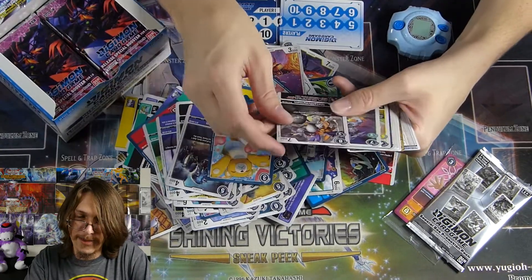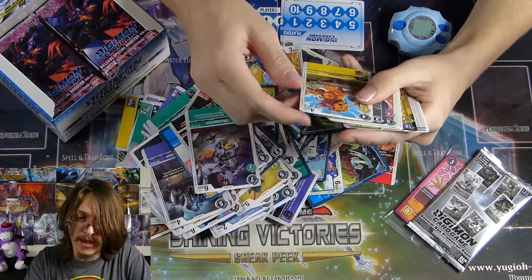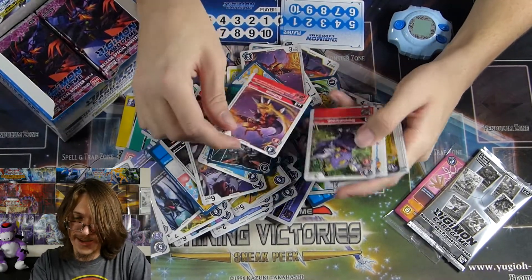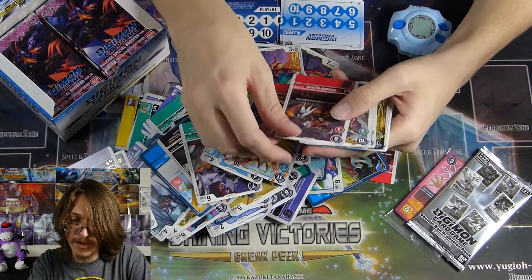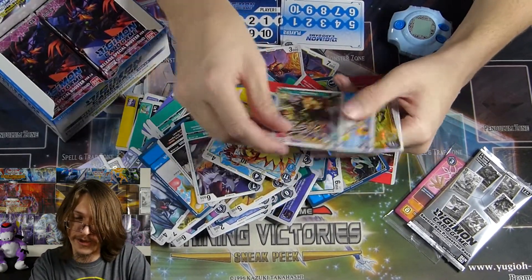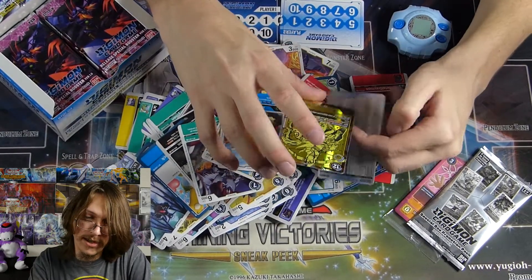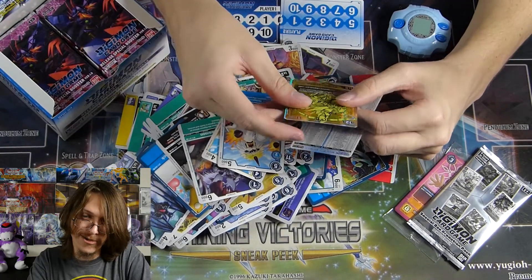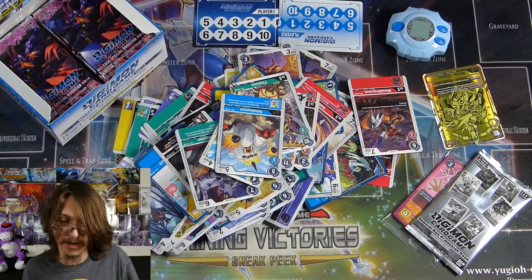Ninth pack: Hearts Attack, MetalGreymon black version, Kuomon, Liomon, Death Dimension Scissors, Gielmon, Monodromon, SaberLeomon, MetalGreymon red version, Taitamon, Ikakumon — ooh, hello — Kentarusmon, and that's the alt art! I'll set that off to the side.